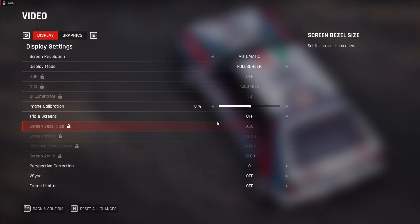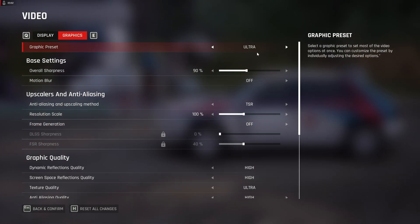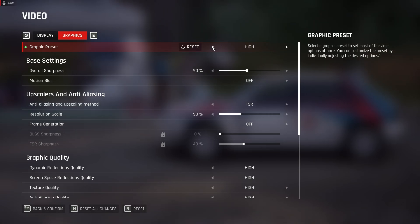Go to the in-game graphics settings. You'll see everything set to ultra. You don't have to play on ultra — if you're on triple 1080p, playing on high is perfectly fine. Just set the overall quality to high.